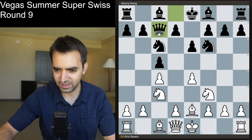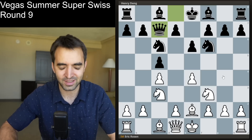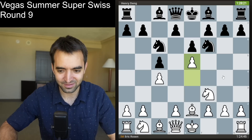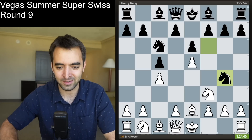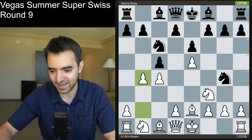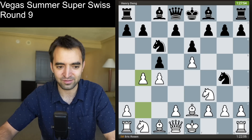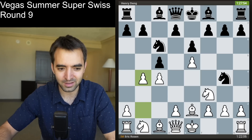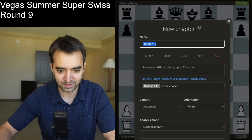I was considering queen c7 — d4 was kind of what I was looking at before the game. Anyway, I played e5, he played Ng4, and I didn't know white was already objectively worse. But I came up with the idea pawn b4, which is a really interesting type of gambit. There's only been one game on Lichess and no games in the master's database, so it's almost a novelty.